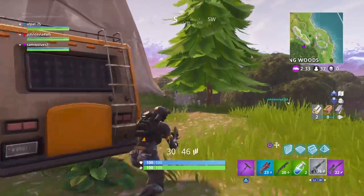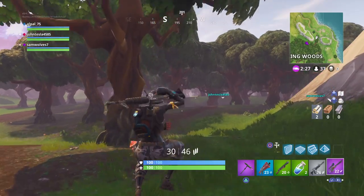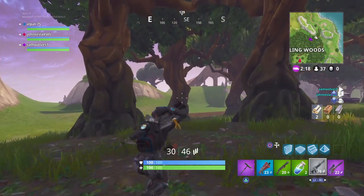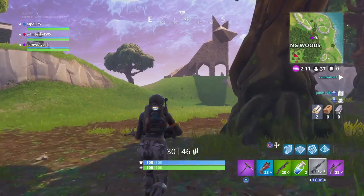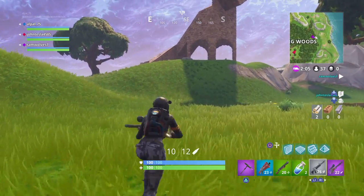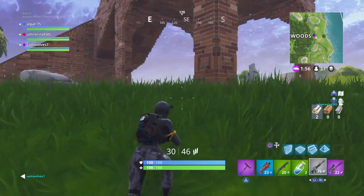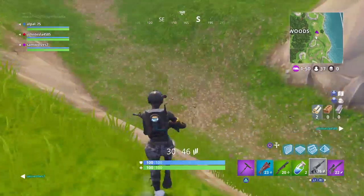I need to search ammo crates. They are, man — better than a crossbow. I have really good stuff actually. I'm not even going to Fox, I'm just walking up here. I have two spare big boy shields, blue tack, blue ARs. There's a shed over here so I'm going to go get it.